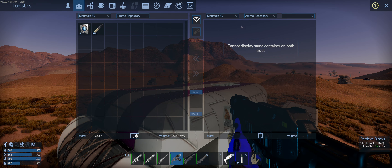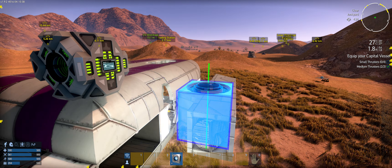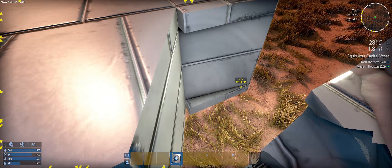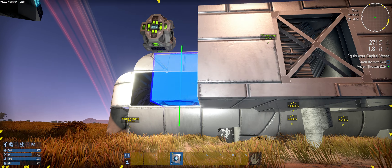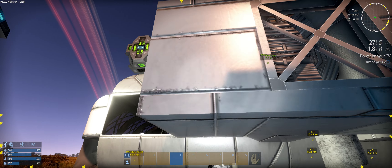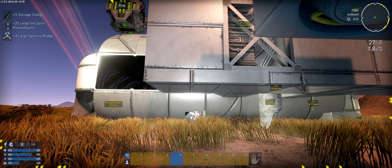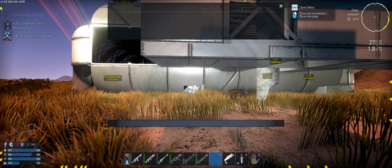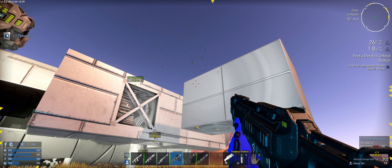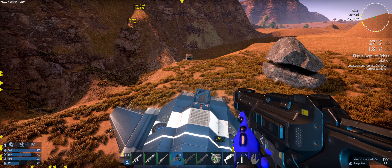I'll retrieve my core. Get those things first, throw the core on it, and then — oops, stuck in the blocks. One, two, three, four. I don't know if this will work, but it did — cool! It's always good when that works. I wonder — it says 'Orbital Derelict Station' but I wonder if the trading station works, or whether that counts as a different beast altogether. Alright, let's go and put these back.